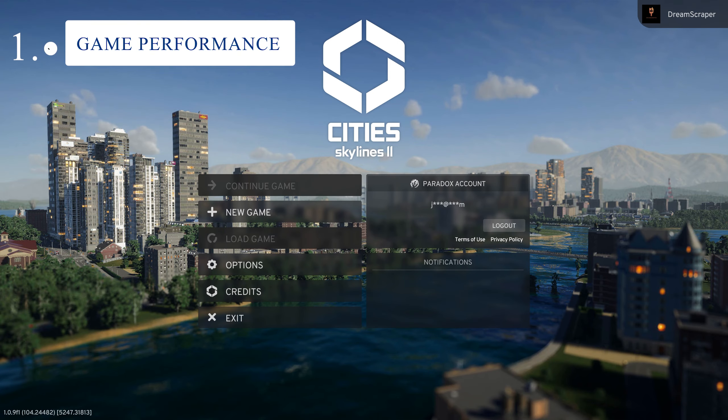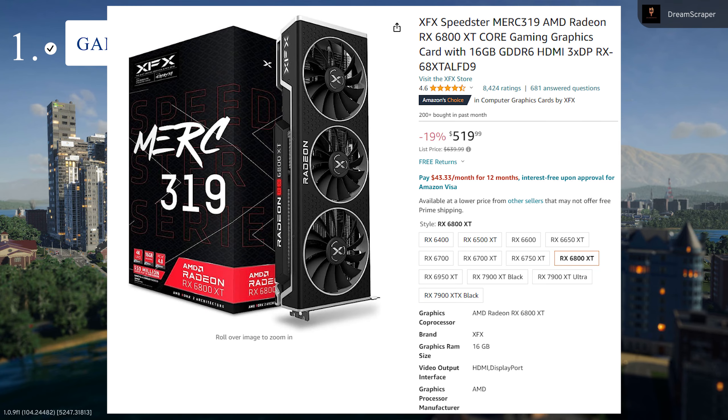The big elephant in the room is performance and graphics. I think with updates that's going to get better, and the devs are seeing the discussion on the platforms and hopefully making adjustments. Just to reiterate — I have an RX 6800 XT, it's not the worst graphics card. It's a $500 GPU that runs Microsoft Flight Sim and City Skylines 1 pretty well, so I really hope to see improvement in this area.